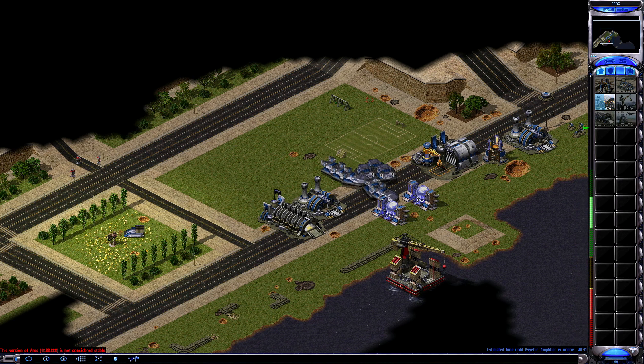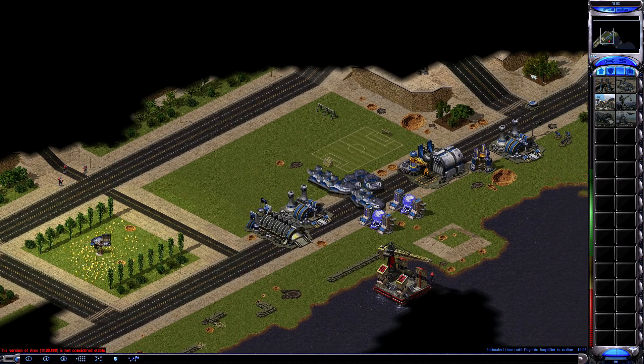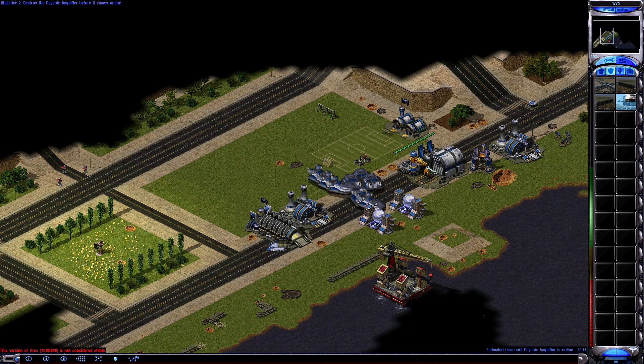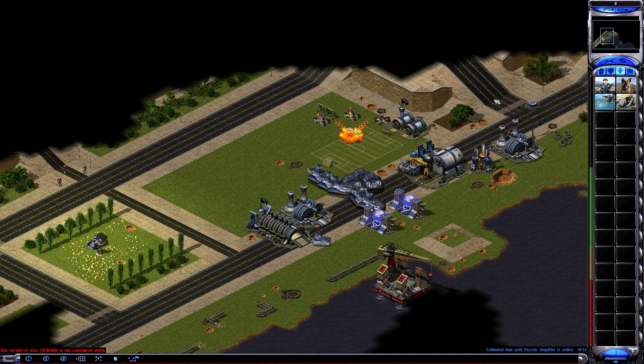Unit lost, oh well. Time to get some more. New construction options. Let's build two of these guys here and also build an arsenal. There we go. Our base is under attack — except of course if there are a ton of them. Actually we do have Guardian GIs — didn't even pay attention to that.